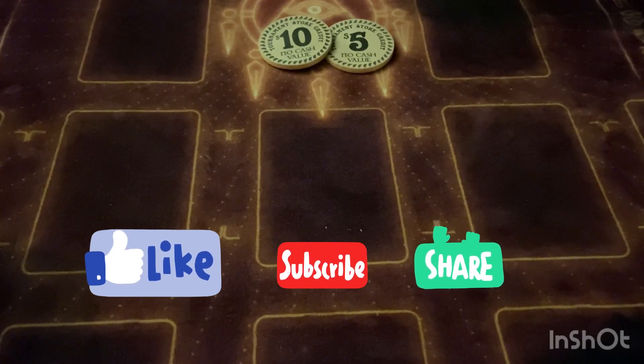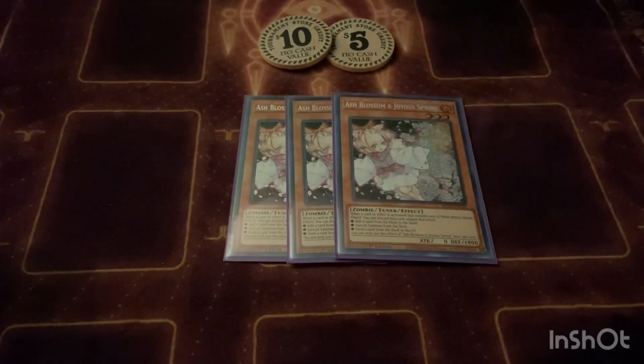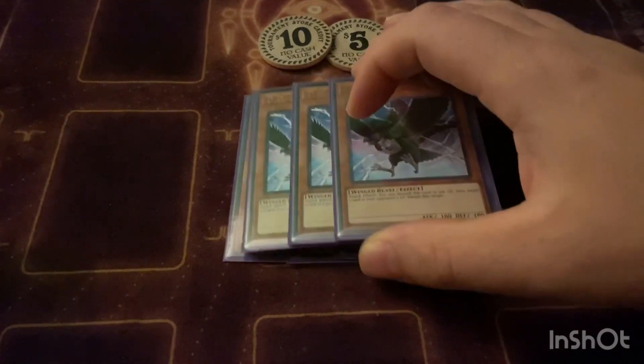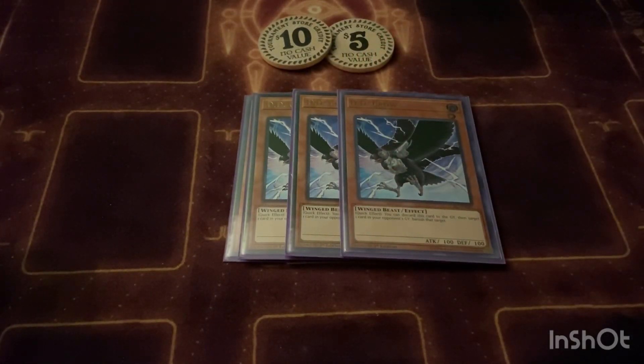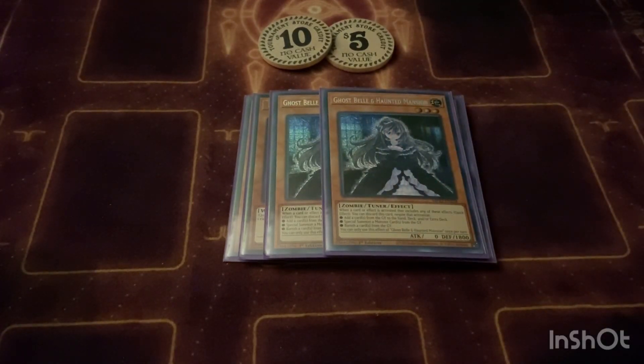Next the hand trap lineup: we play three Ash — self-explanatory. Three Crow for the tier matchups — anything that tries to bounce something back, you just say no. Then we play two Belle for the tier matchup as well. The Bystials are a pain right now — considering our deck is mostly dark, they target Sprite Blue and banish someone out of their Bystials. They're pretty big so you just Bell and say no.